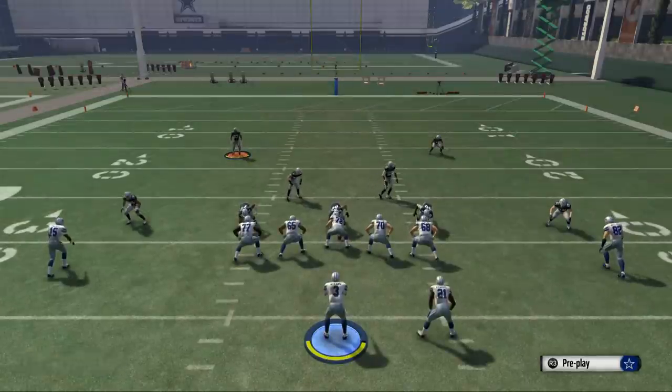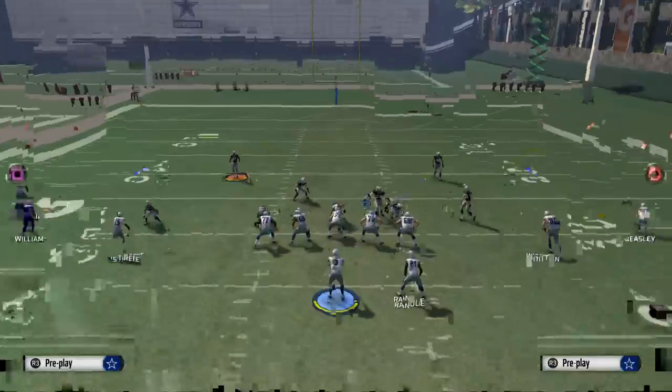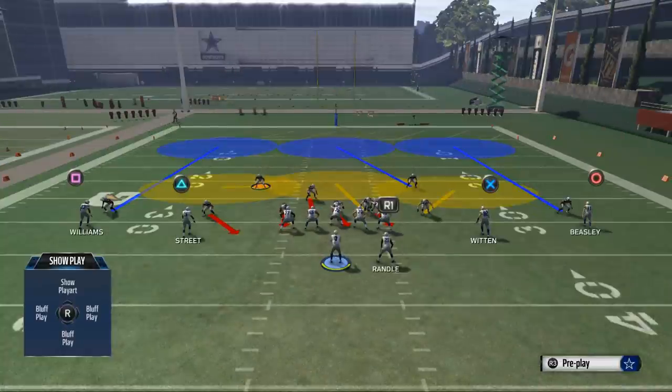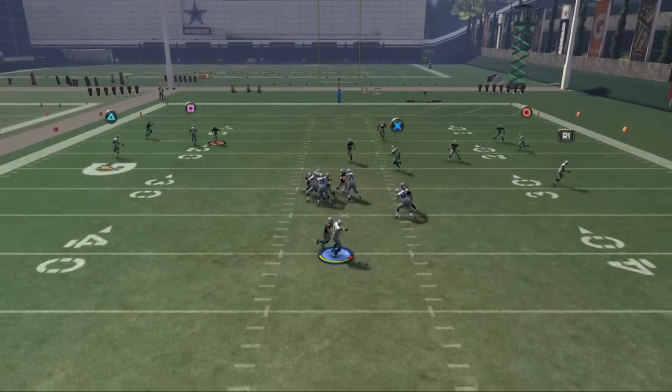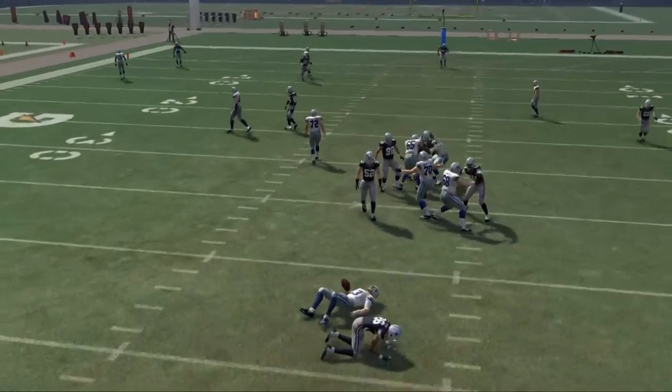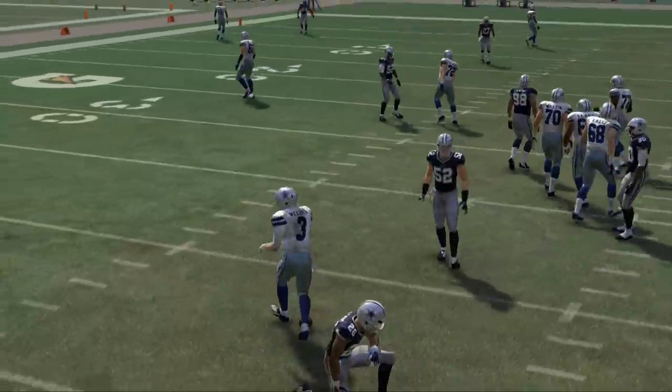All we have to do is base align, show blitz, and then pinch our defensive line and we are good to go. You're going to see it gives you a zone complement to the pinch play we showed yesterday, and now you have zone coverage with that same pressure coming in at the quarterback. There you see a nice sack, and we're going to show you this one more time.